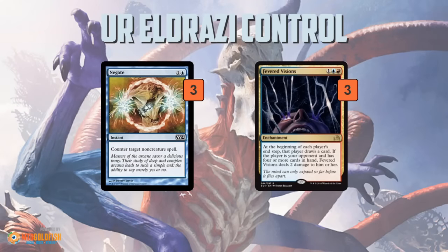And then the control package: Negate and Fevered Visions — one of my favorite sideboard cards in control matchups. You play it on turn three, and a lot of times it wins the game on its own.